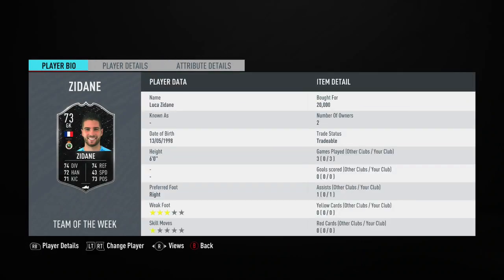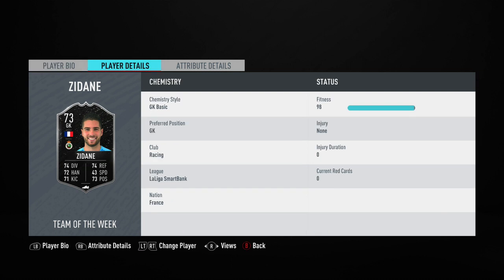He actually managed to get himself an in-form with a really, really good performance. He played last Thursday or something in a league match for Racing Santander, who are in the Liga Atlantia. I was able to pick up his card for 20,000 coins. In the few games I played, he didn't score me any goals, but he did get me one assist — and a really good assist at that.